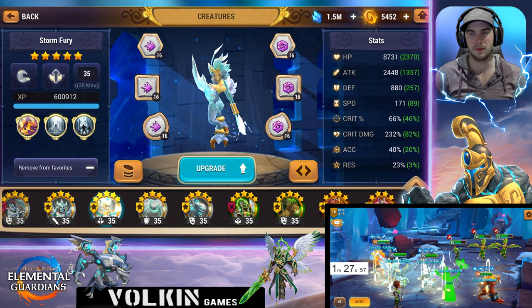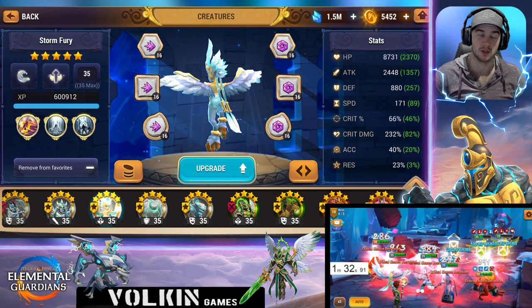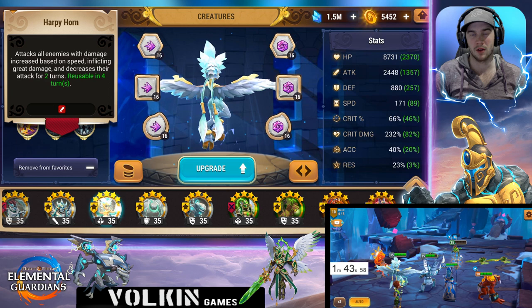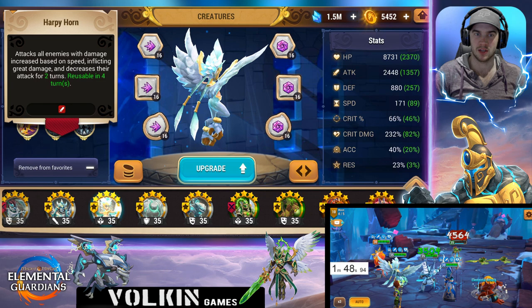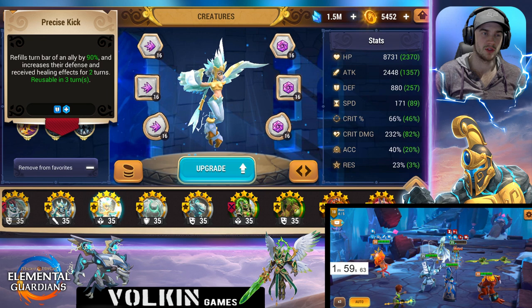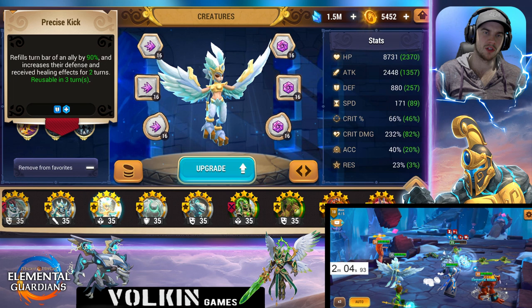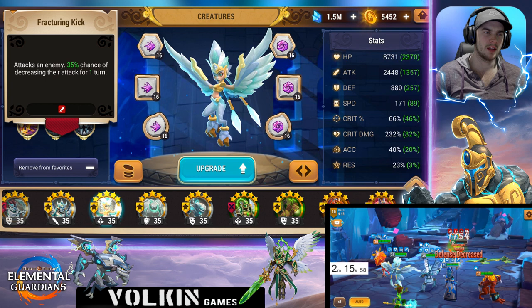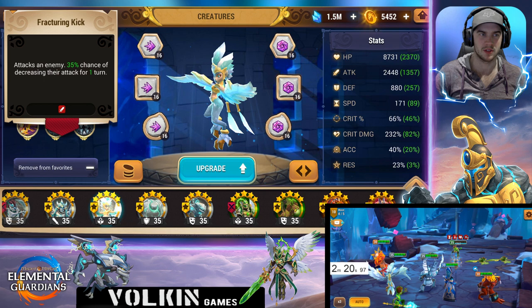Her third skill is probably one of the most important things in this whole team, and that is the attack break. If you go more than one round of the boss attacking you without the attack break on him, you're pretty much going to lose — the damage is just too high now to not have an attack break. Her second skill is also awesome; the defense buff is handy and it refills the turn bar, which is great when she uses it on your support units.